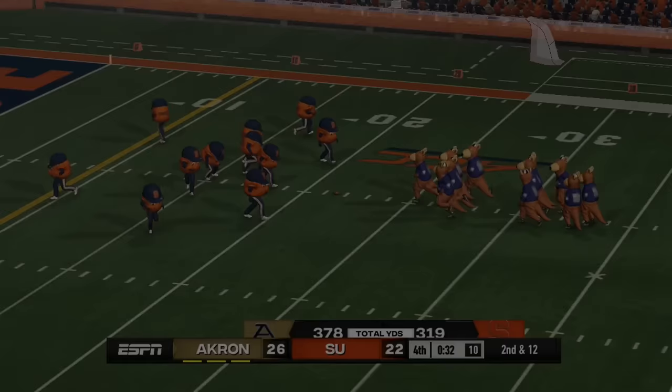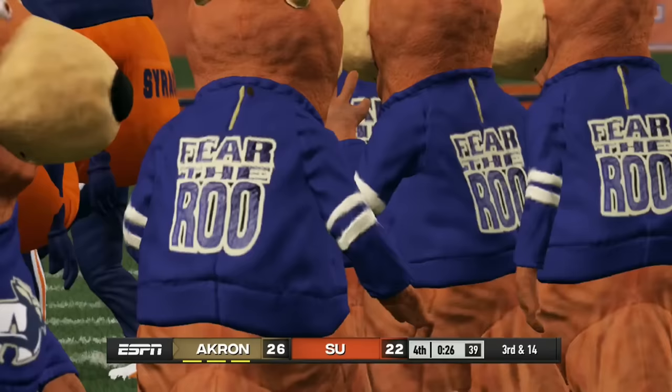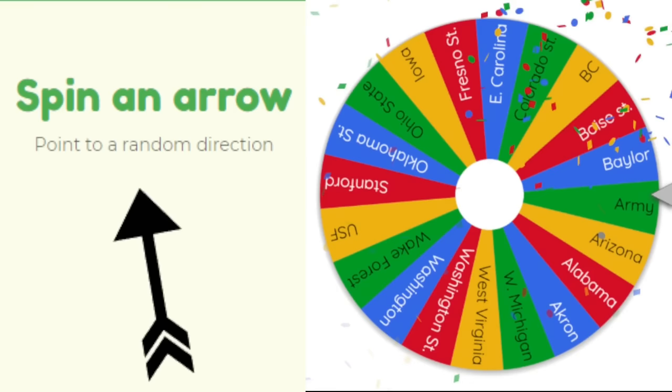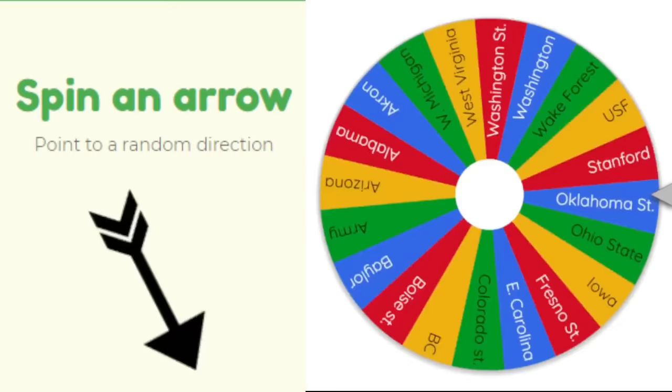Akron plays again heading northeast to face Syracuse. Akron holds on to win 26 to 22, adding a little bit of land. They stay alive — that's the most important thing.